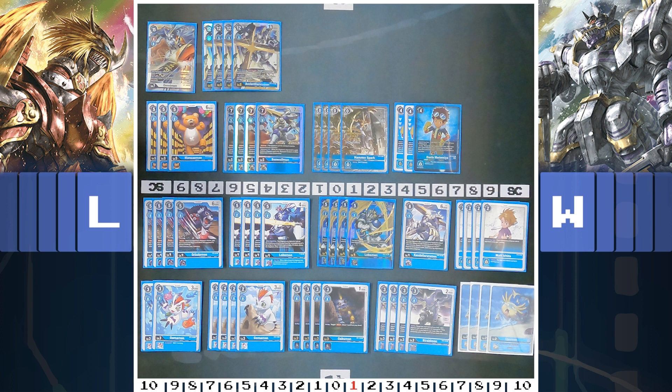You do want enough level four or lower hybrids because when you do the Ancient Garurumon combo and it dies, you can just play Strabimon or Labumon. We have like 13 targets for that, and it's pretty good. And the BT1 Gaomon is super good here — if you have it under your Lobomon which Digivolves to Ancient Garurumon, when you die, you get one memory back.